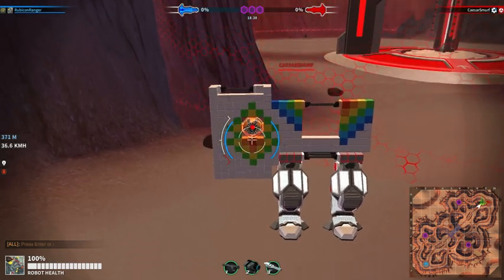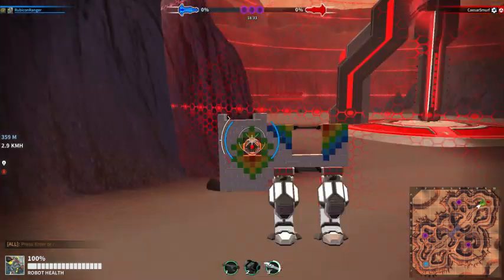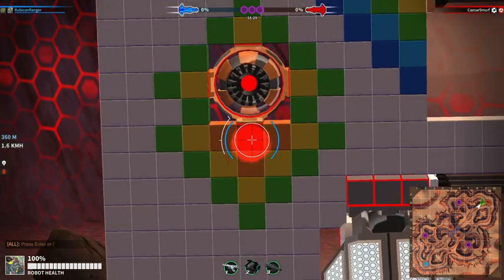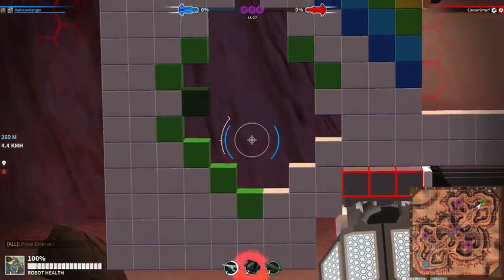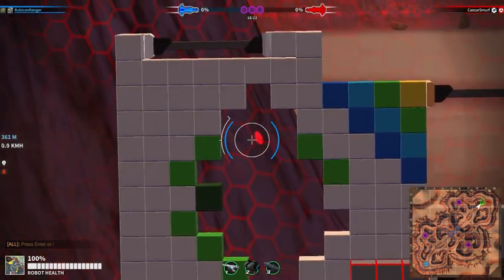I'm going to shoot the red and it should travel to... Now I'm going to use the rail for this one because the module is a higher health component. And I'm also going to shoot the module once so that it... And there you go. It was dividing the damage up amongst the blocks on the green layer.